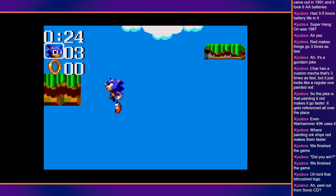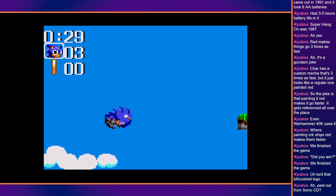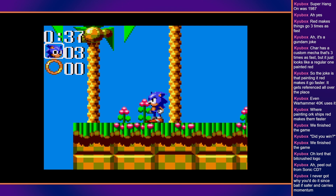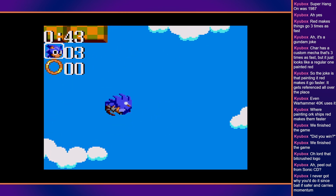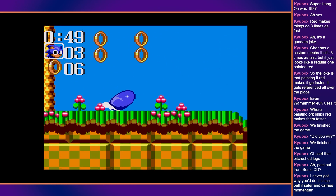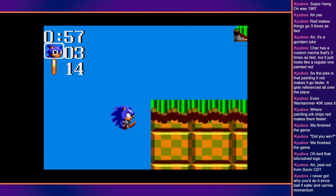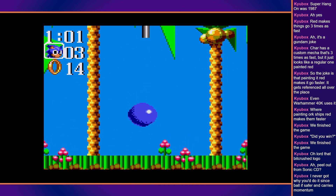Alright, this is a Game Gear Sonic game, which means there is zero render distance. I guess with the thing is, if you do a spin jump your momentum would eventually run out, but if you do a super peel-out, well it's caught in this game, then you have continued momentum independent of the stage.